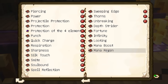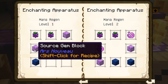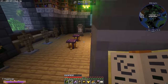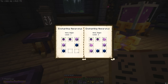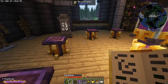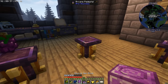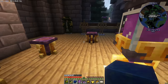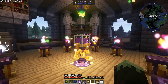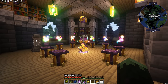Mana regen is a really simple enchant to do — Source Berries, Source Gem Blocks, and Lapis. To get mana regen level 1 on a piece of armor, we put 2 Source Berries, 2 Source Blocks, and 2 Blocks of Lapis Lazuli, then put the chest piece in the middle. This will take some source — about 20% — but it's well worth it because this puts mana regen level 1 on the chest plate.